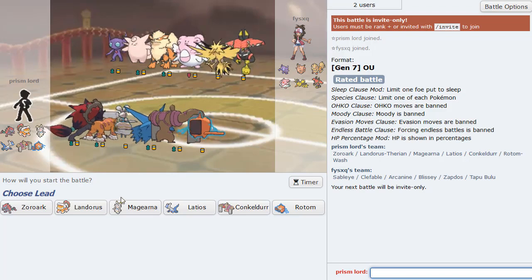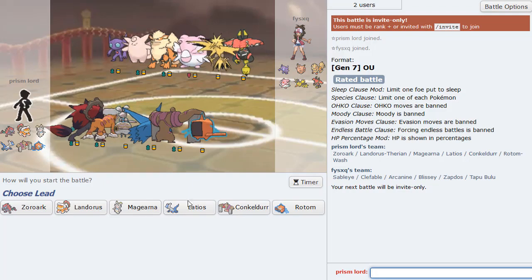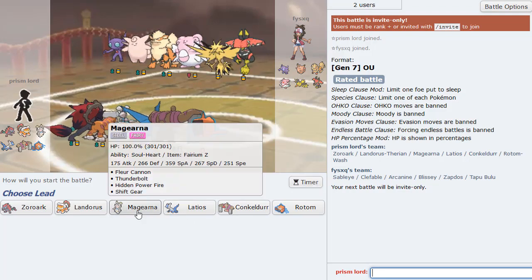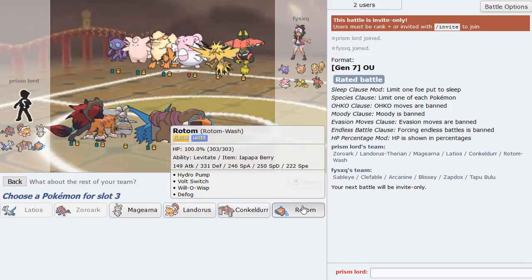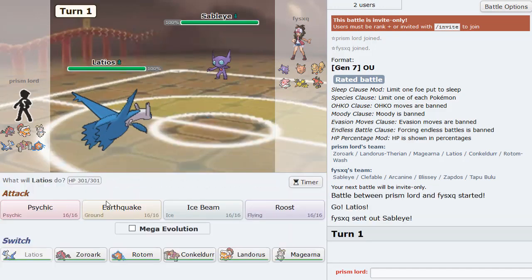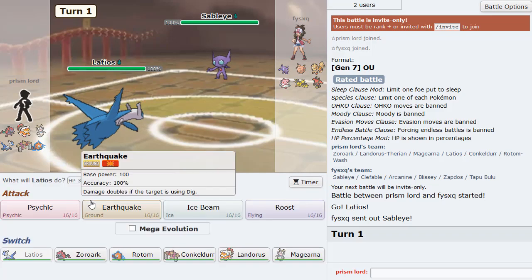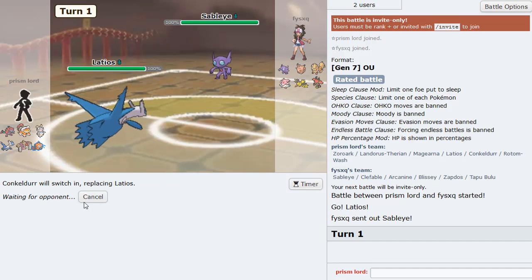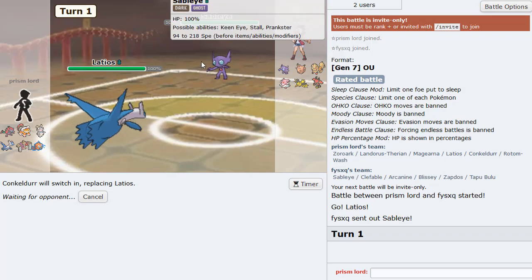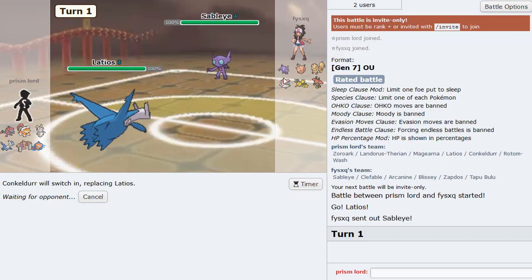Another stall team - this is looking more stall than the other one though. I'm just going to lead off here with my trusty Latios lead, and then go into Conkeldurr on the Will-O-Wisp. Actually I don't know what he's going to go for - maybe Knock Off or something, but I don't really need my AV I guess. Conkeldurr is actually pretty good versus his team because it can hit everything except Sableye. I definitely need Sableye gone.